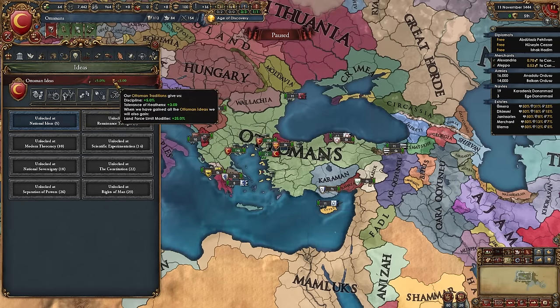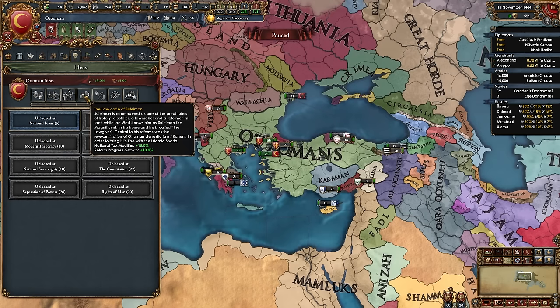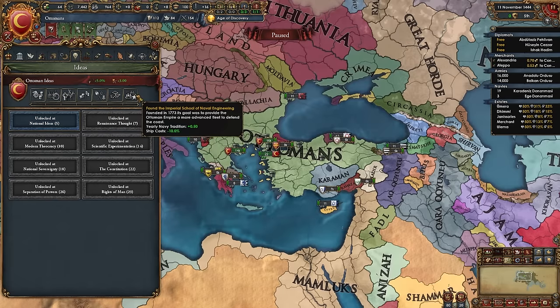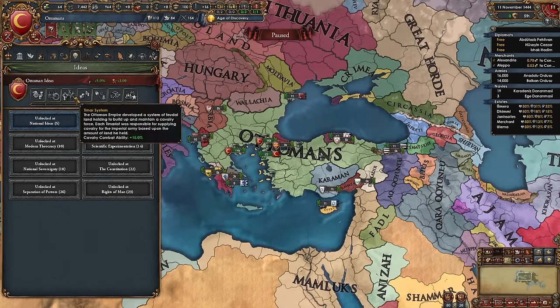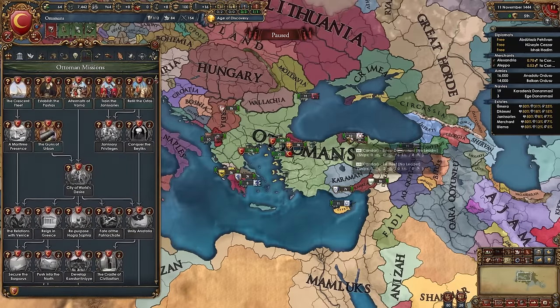Ottoman ideas are some of the best in the game, starting with +5% discipline and +3 tolerance of heathens, finishing with +25% land force limit, -25% CCR, a promoted culture bonus, manpower recovery speed, +20% cavalry combat, +15% tax, reform progress, national unrest, trade efficiency, ship costs, and navy tradition.